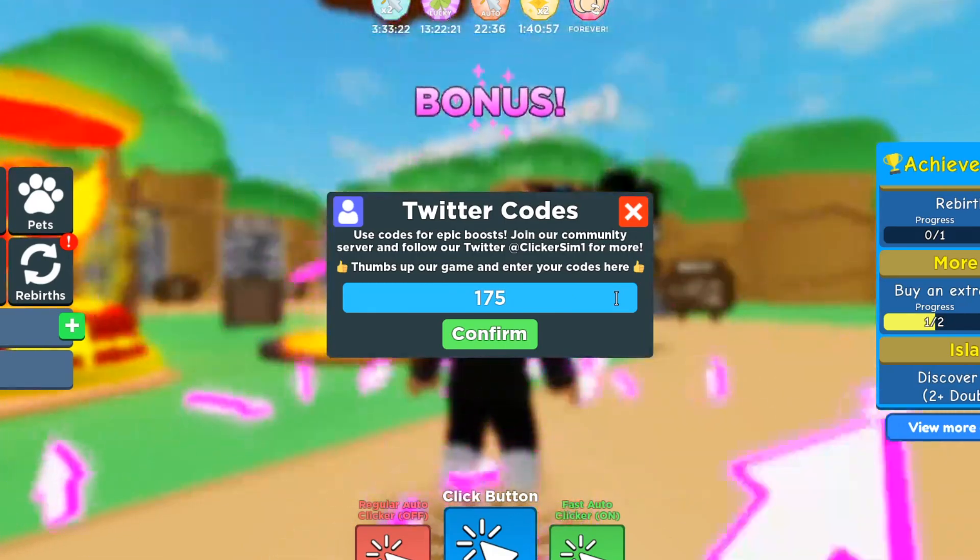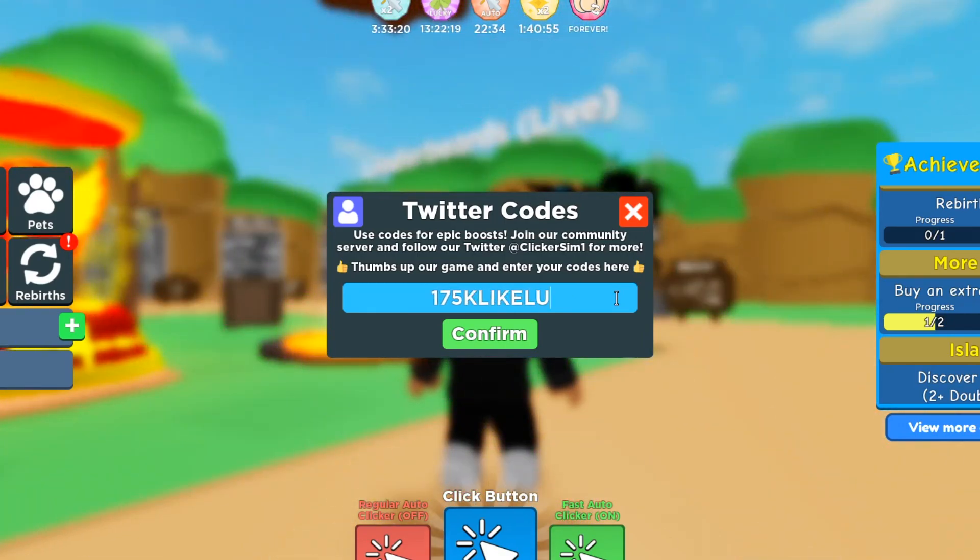The next code is 175KLIKELUCK — spelled L-I-K-E-L-U-C-K — that gives you a one-hour two times luck boost. After that, enter 150KCLICKS for a three-hour two times click boost. Then 125KLUCK for a three-hour two times luck boost.